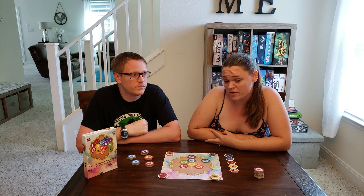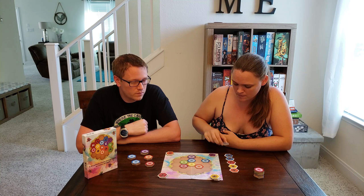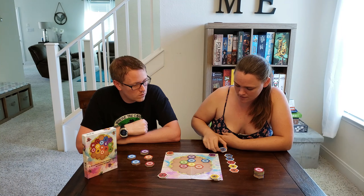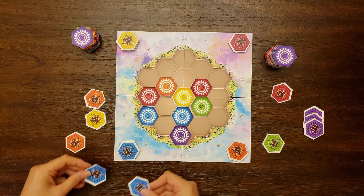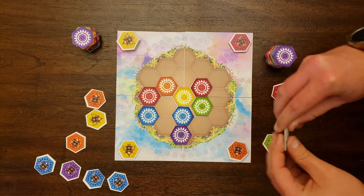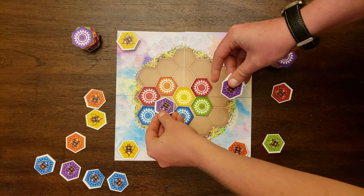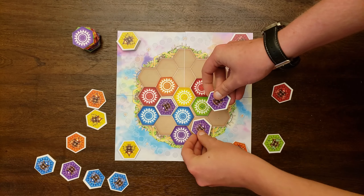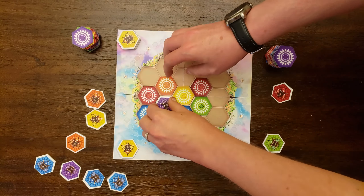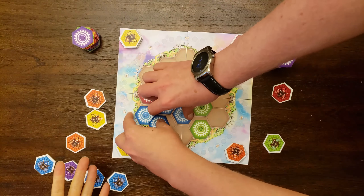There is a strategy in deciding whether or not to draw on a turn or to lay instead and take full advantage of what is on the board. Because not laying the pieces right now means there's a possibility — even if you don't see any tiles in your opponent's hands of the color you want to lay — they may still wind up stealing those pieces before it gets around to your turn again.